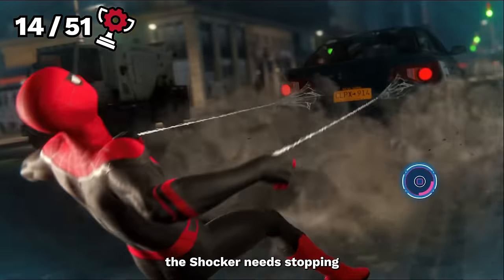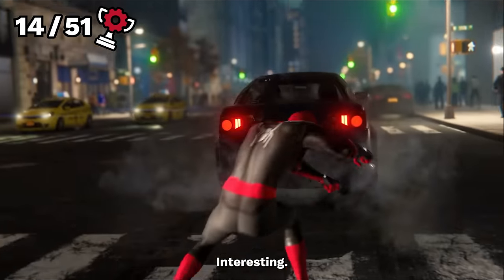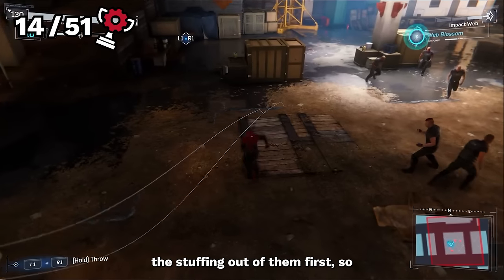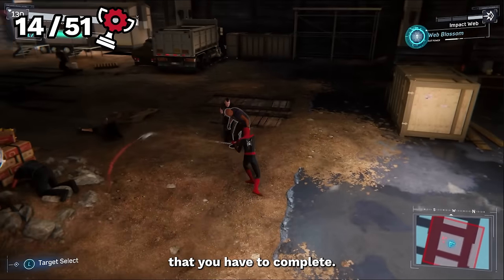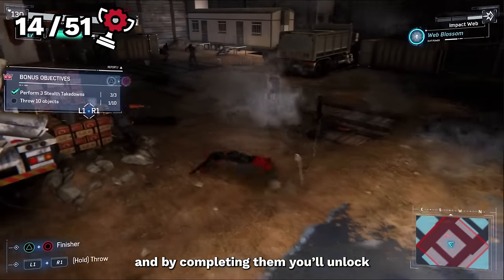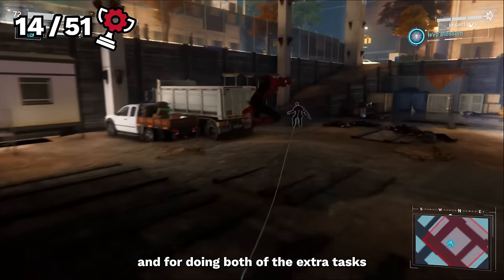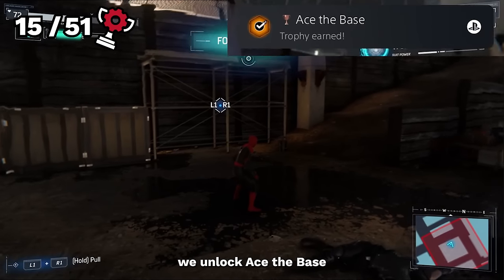We're told again that Shocker needs stopping, but there's a base here with some small-level henchmen and I'd much rather beat the stuffing out of them first to warm up. During these bases you'll be given a couple of challenges to complete, and by completing them you'll unlock some extra tokens, so they're always worth going for. For doing both extra tasks whilst completing the base, we unlock Ace to Base.